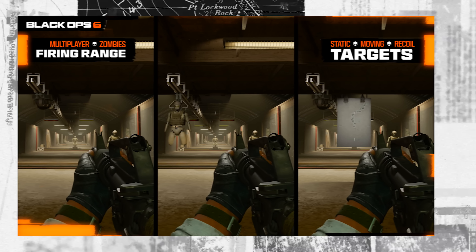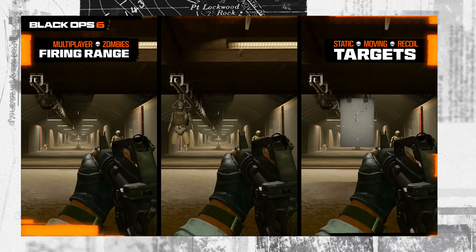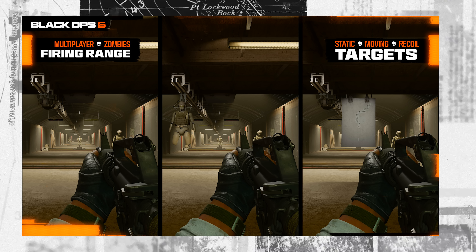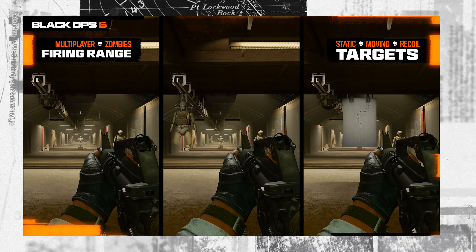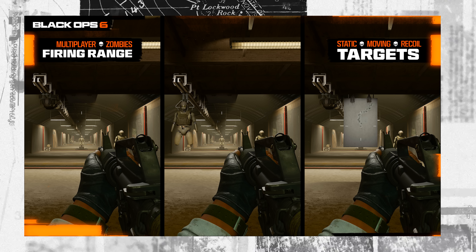Moving on to new and returning features, the Training Course is new to Black Ops 6 — returning from the beta. It lets you play and practice in a real map environment. There are no bots at the moment, but you do have targets and things to interact with on the map Protocol, so it's a nice addition.